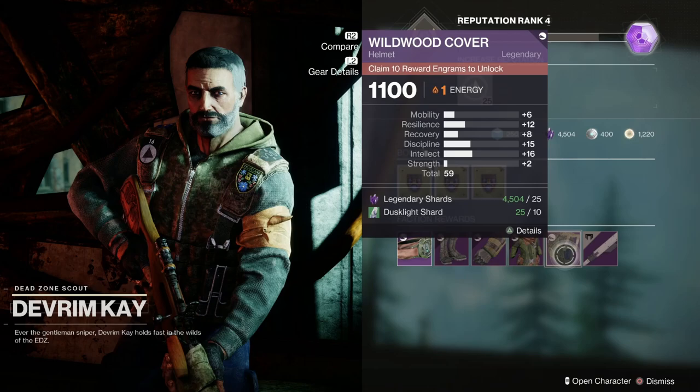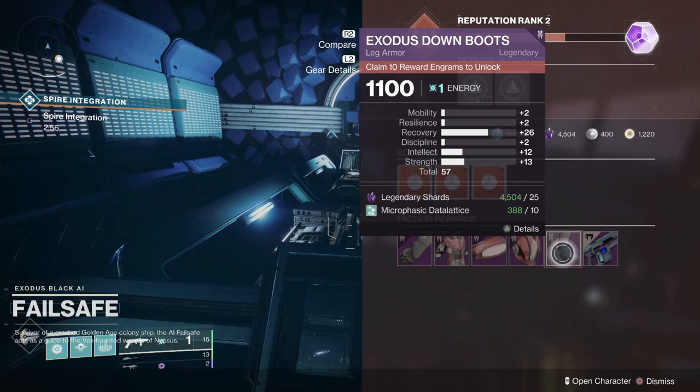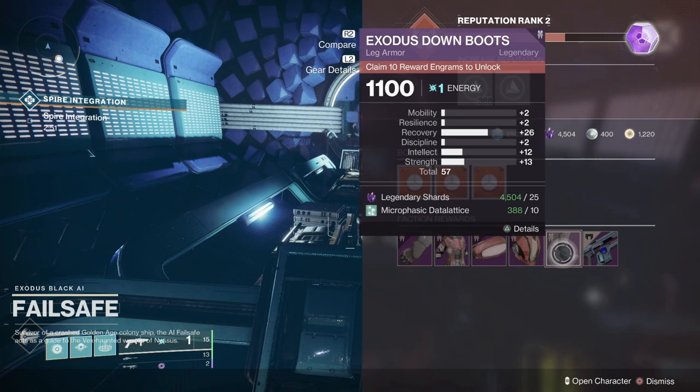Let's go to Nessus. So here we are on Nessus — let's go and have a look at what Failsafe has got for us. It's the leg armour, and what we've got there is a recovery of 26. Nothing bigger than 26 this week, with a total of 57 as well. So it looks like actually the Titan has got the best piece, with the chest armour from Failsafe coming in at a total of 60.